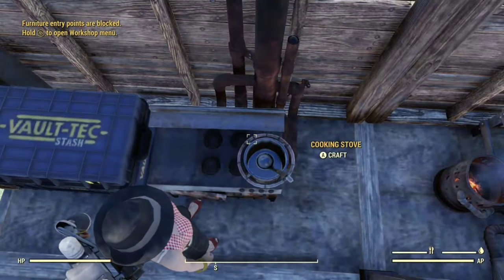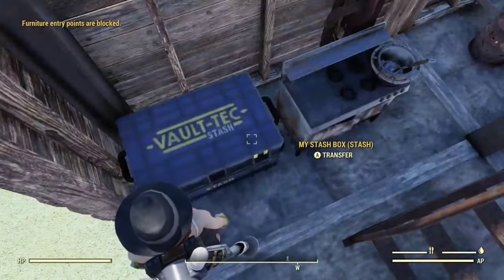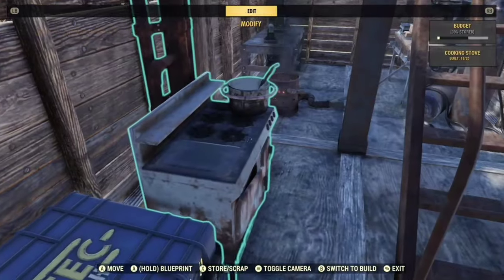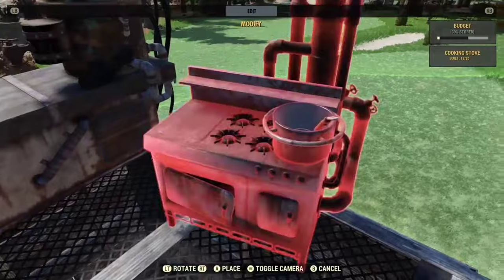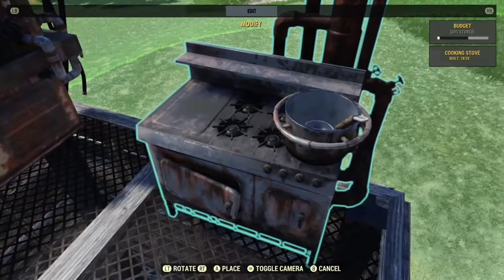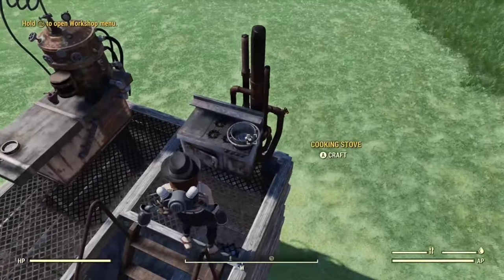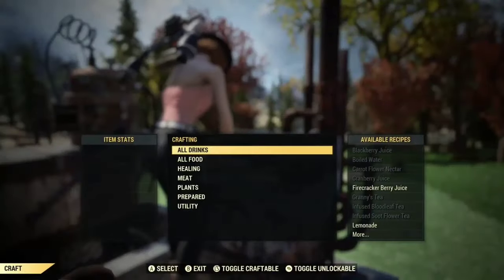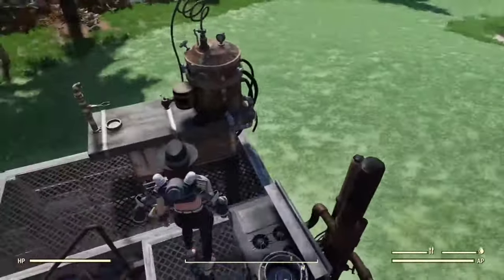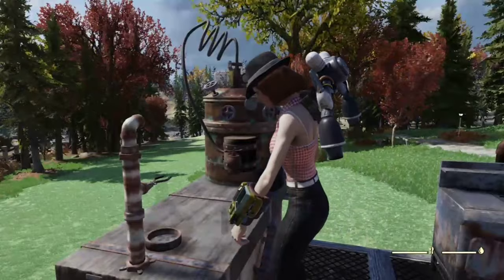Let's put it here and then check to see if we can use it. To check if you can really use an item, you just go up to it and see if you can craft in it. If it won't let you craft, then something is too close for the animation to kick in, so you'll just have to move it around a little bit. I'm going to put it up on the top corner here.